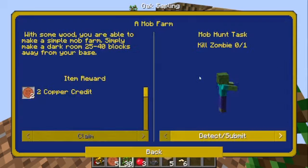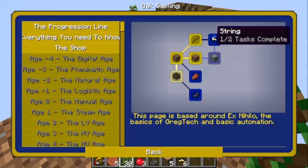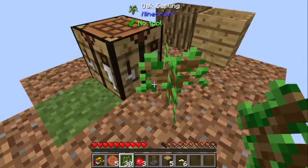The squid that takes forever to do. Mob farm. Strength — that's what I need.